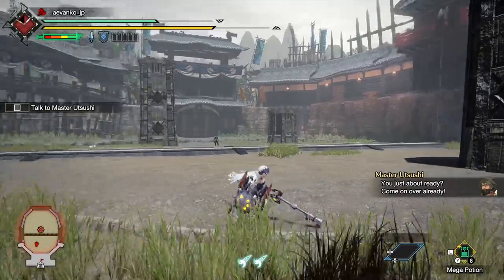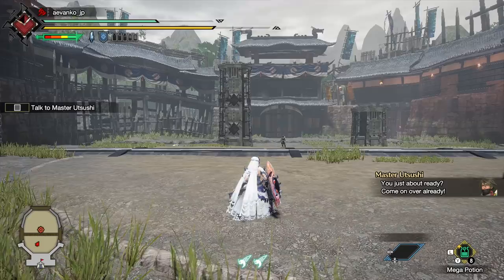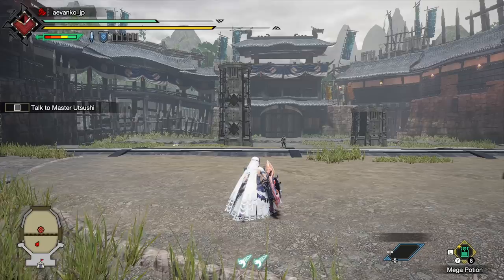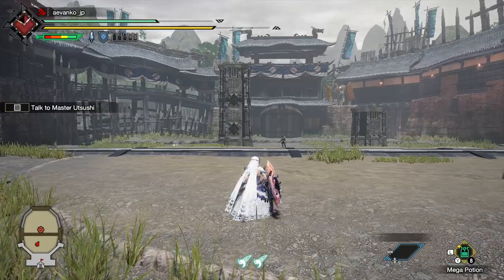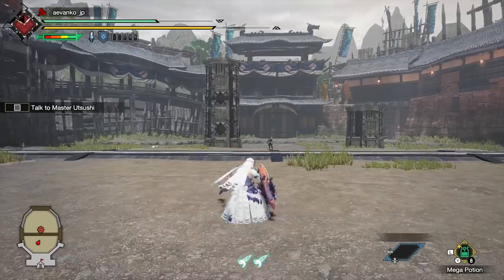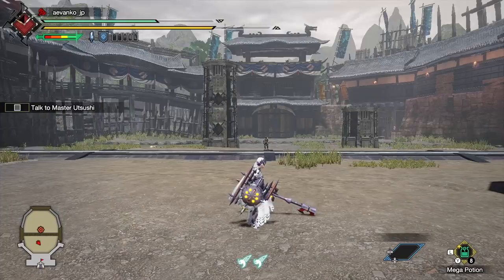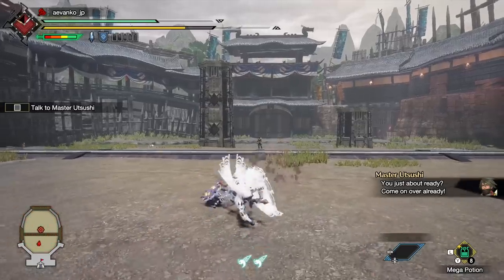The charge blade we're using here is very stylish. Basically it's like the switch axe — you have two modes: sword mode and axe mode. With the switch axe, the true power comes from the visceral and aggressive sword mode. The charge blade is the opposite. The sword is pretty basic and has some nice charging mechanics to power up your axe, so the sword is basically used for charging, and then we go into a really powerful axe mode.